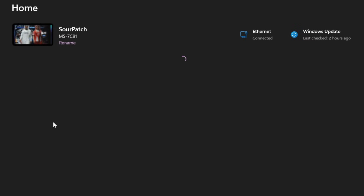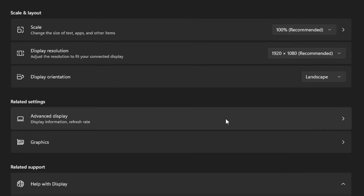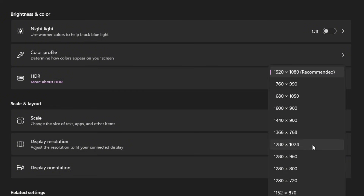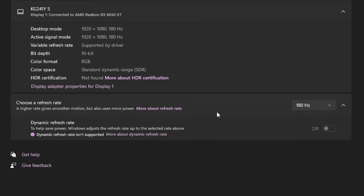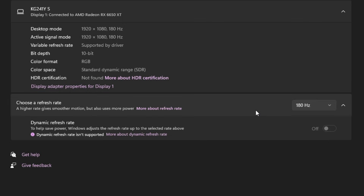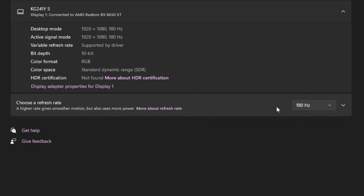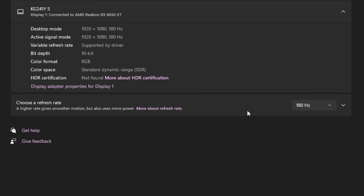Now let's go to Display. You have to make sure your resolution matches the resolution within FC26 settings. The refresh rate also has to match whatever monitor refresh rate you have — it needs to match the refresh rate inside FC26. Keep in mind that if you have FC26 on Borderless, the borderless mode is going to match your monitor's refresh rate.